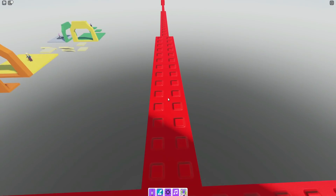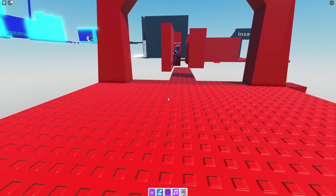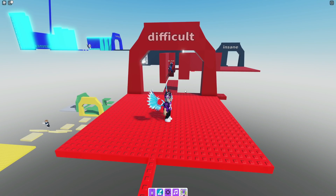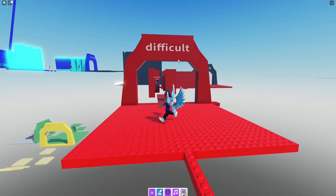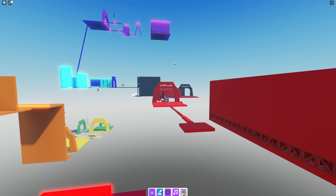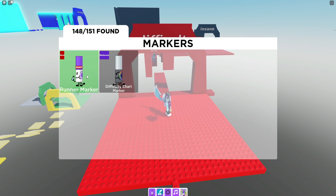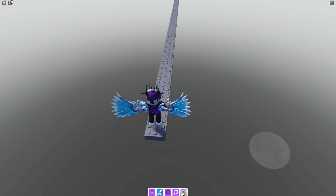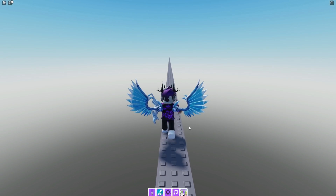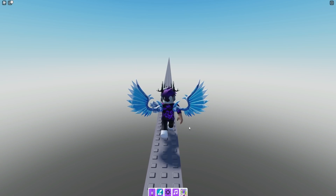Now you are here, you have two choices. First choice: continue along and complete the full difficulty chart, and at the end you'll get the difficulty chart marker. Second choice: go ahead and get the runner marker by jumping up here. You can get both, in whatever order you want.